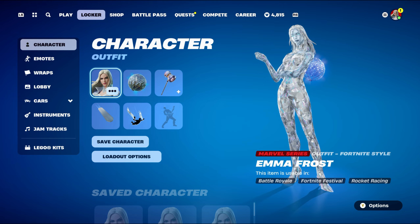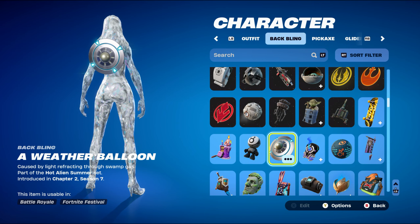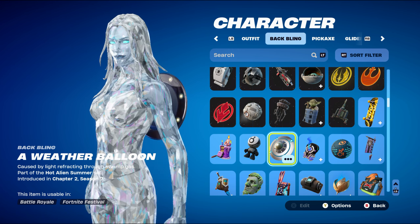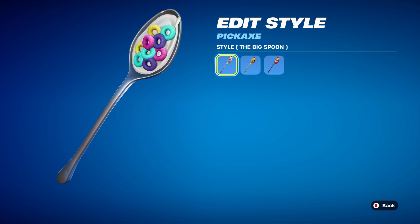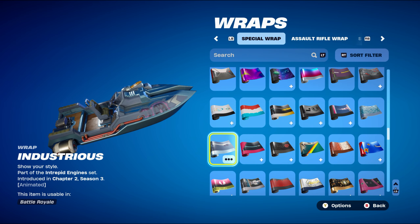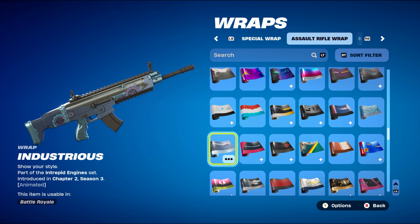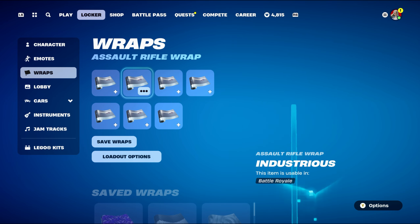The final combo, number ten: the back bling is the Weather Balloon, part of the Hot Alien Summer set from Chapter 2 Season 7. It's basically a UFO backplate — the silver works nicely and the blue also goes nicely with her eyes. The pickaxe is the Big Spoon, part of the Unicorn Flakes set from Chapter 2 Season 8's Battle Pass — Fabio Sparkman's pickaxe, using the Big Spoon style for the silver look. The weapon wrap is Industrious, part of the Intrepid Engine set from Chapter 2 Season 3's Battle Pass, used for the silver design. I wasn't sure what else to use, so if you have other silver-themed or gem-themed wraps, those would work well too.